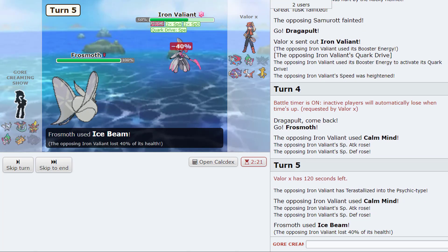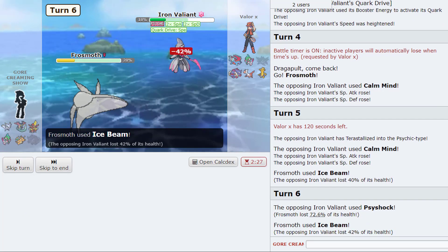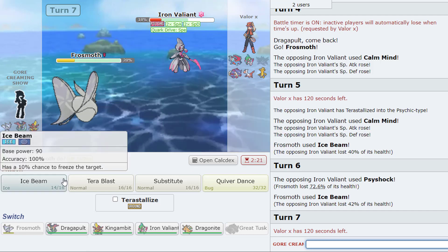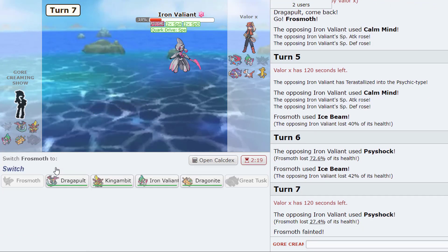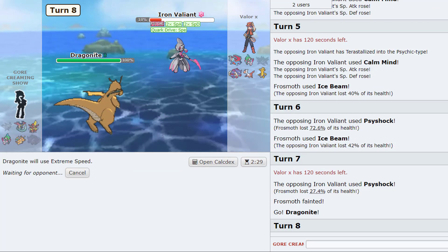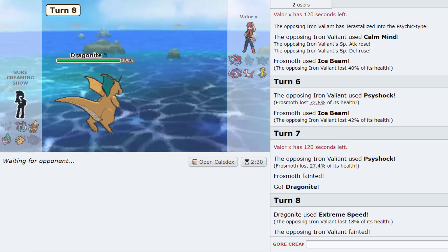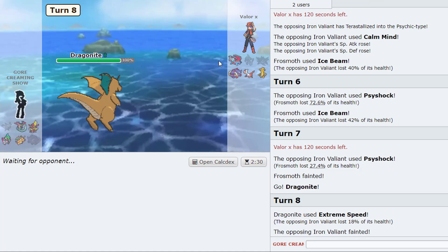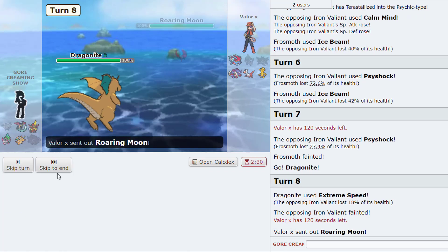Okay he's still going. We live that — okay frost moth let's go! Put him in E-Speed range, put him in Sucker range, I like it — although he could have Vacuum Wave. I'm sorry frost moth, you did your job. He lets the Valiant die — oh he used his Tera on that too, Tera Psychic Valiant! That's the first time I've seen a Tera Psychic Valiant. Trying to think if this is still winnable — double dance Lottie can be a little much, but he used his Tera though.